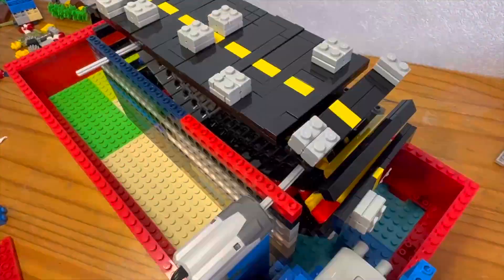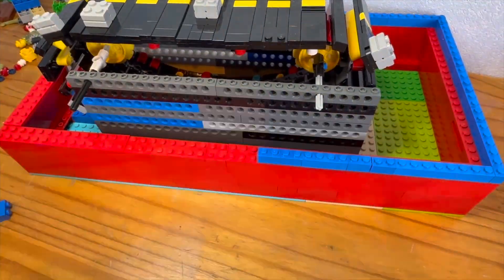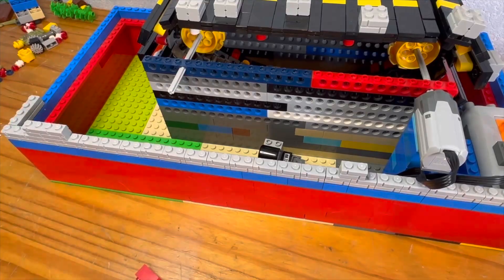After this was finished, I added a thin layer of red, and then started adding a layer of blue. It was looking great at this point, but I quickly ran out of blue, so I decided to destroy my castle build I had made and use all the gray pieces from it, and hopefully they would be enough. But the pieces started to add up, so I started to build.